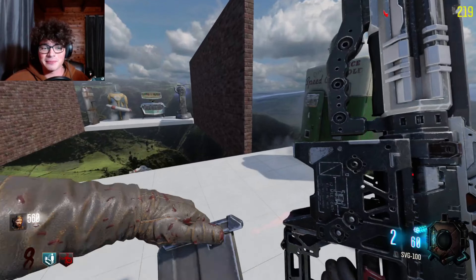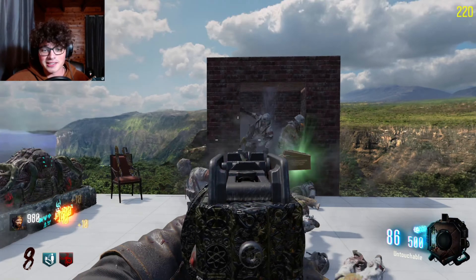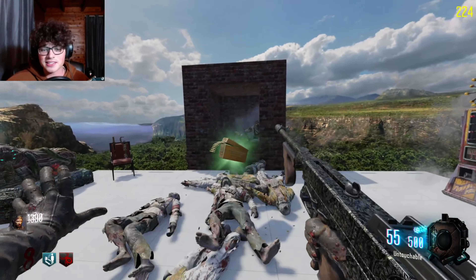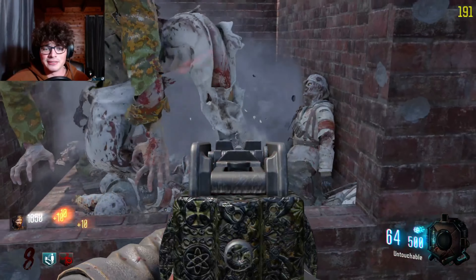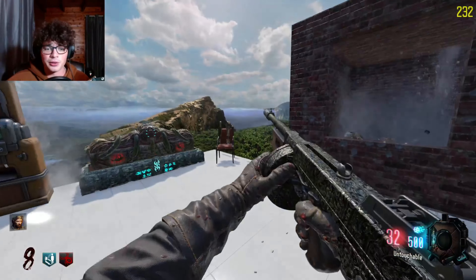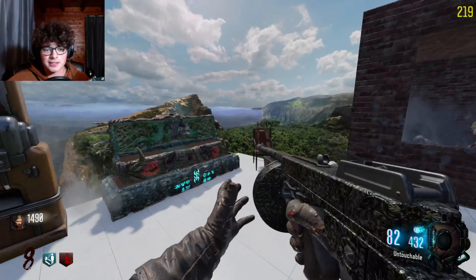I got Widow's Wine first which is a good thing because if they hit me they get slowed, and the grenades that you get also slow them. This thing sounds beautiful — the Untouchable. Why isn't it just called the tommy gun? Why do they have to call it the M1927? Maybe there's a whole bunch of legalese that's gotta do with it.